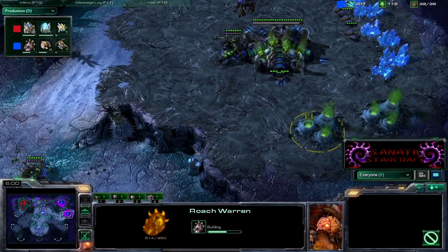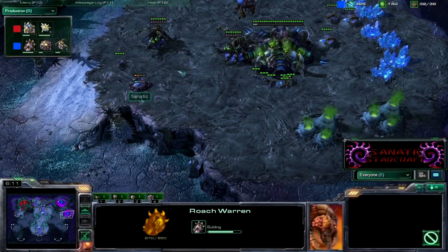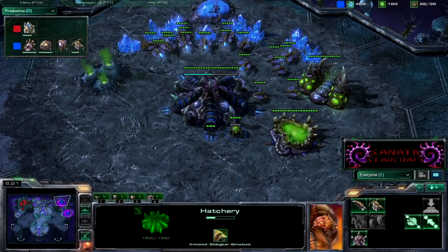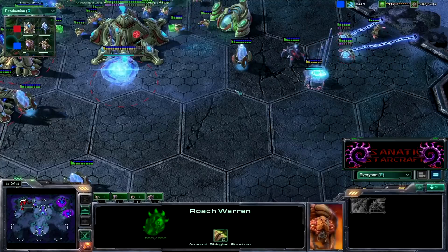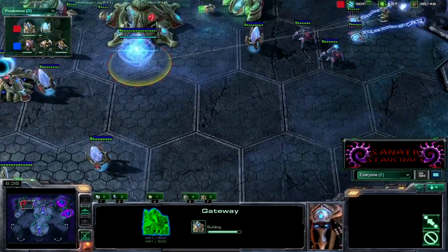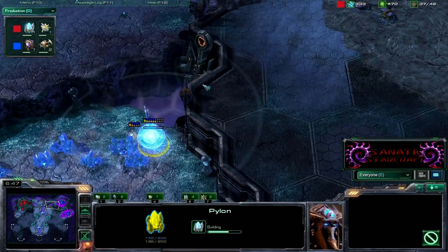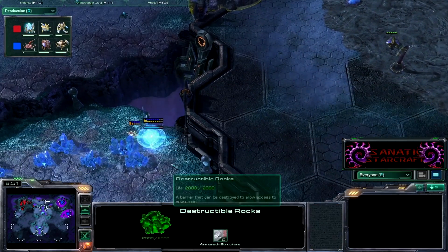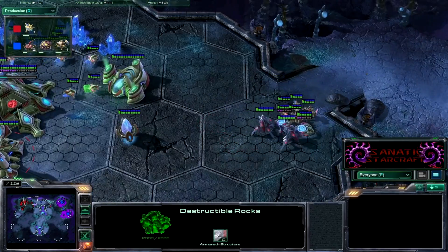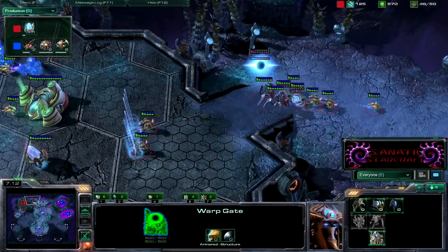On most maps like Zelnaga Caverns and Metalopolis, spines are hard because opponents can find so many leaks where spines can't reach. Roaches are much more mobile. The fourth gateway is coming — yes, this is a four gate push with a proxy pylon right here. The rocks are broken, the overlord is going to run away now. Looking according to plan for him, but I do spot his rush and he does not know that.